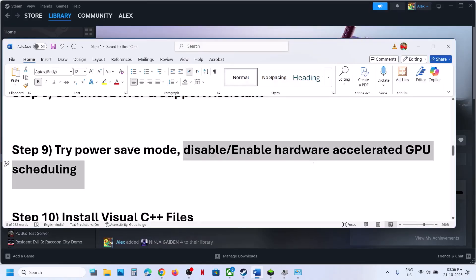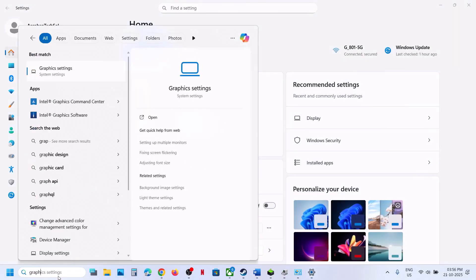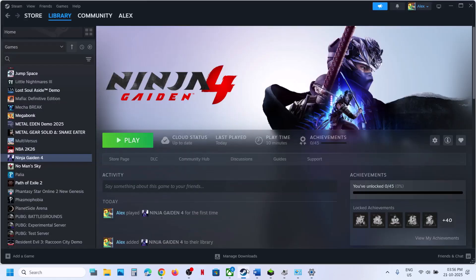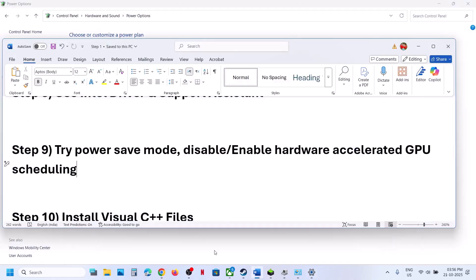Still not working? The next step is to disable or enable Hardware Accelerated GPU Scheduling. Open Windows Settings or type in Graphics Settings in the Windows search box, click on Graphics Settings, and go to Advanced Graphics Settings. If Hardware Accelerated GPU Scheduling is off, turn it on and relaunch the game to check. If it is already on, you can turn it off and relaunch the game to check.